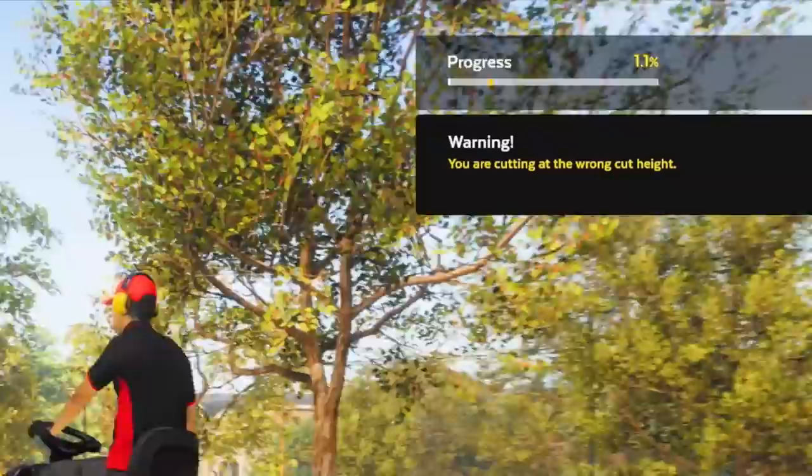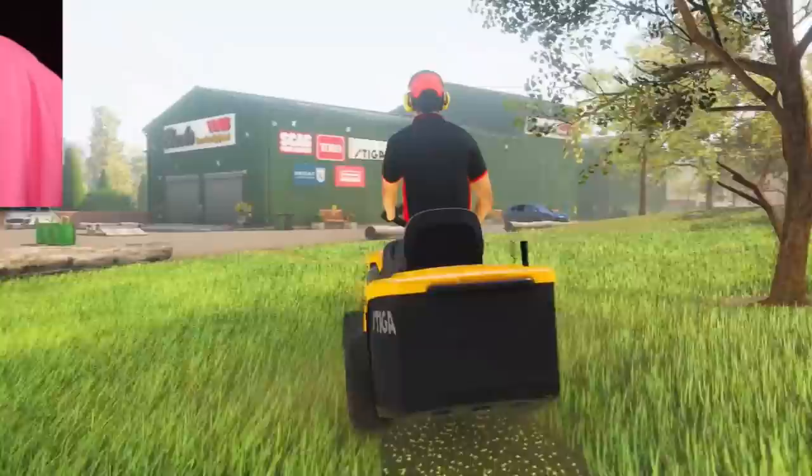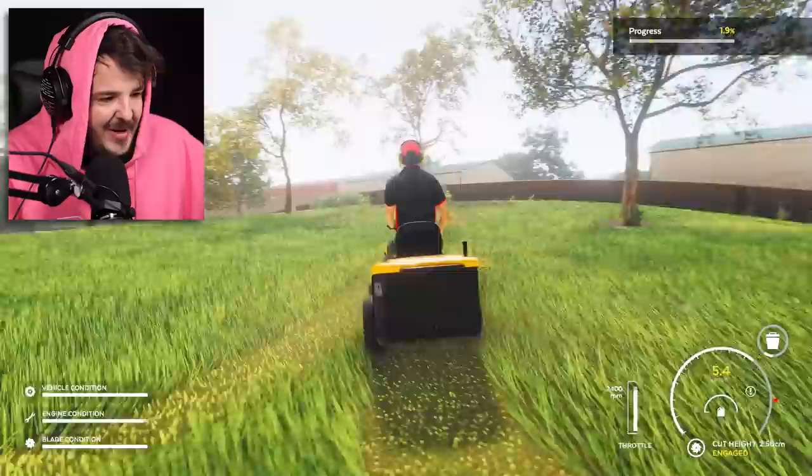E and C — okay, E to go up. We've got nine centimeters but they want eight centimeters cut height. You know what, I'm just gonna cut the grass. Two and a half centimeters — yolo! Look at that, we're cutting it down to the dirt, baby!